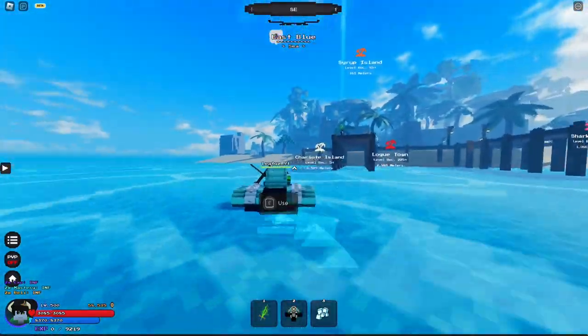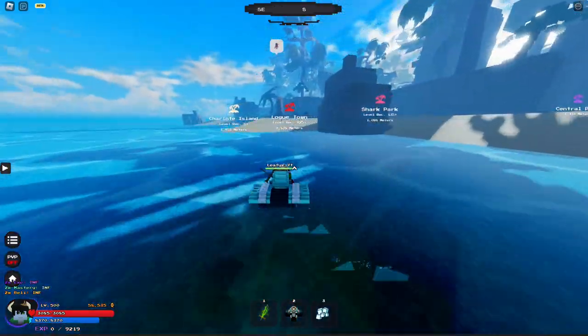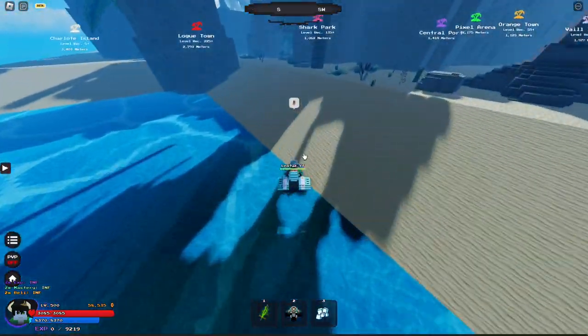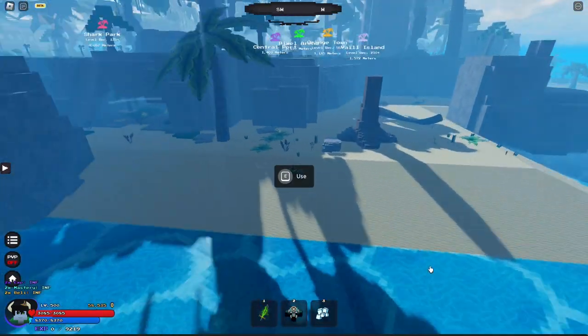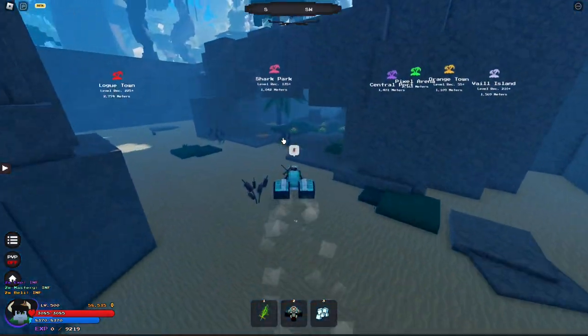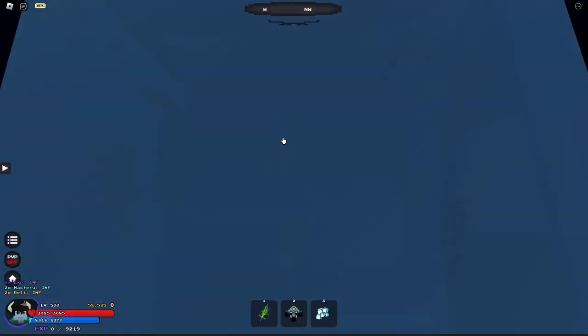Alright guys, once you are at the docks, you just want to keep going around south of the island. You're going to wrap around, and then there's going to be a cave right here at the side. The docks are over there and you just come all around. And here is the cave where we will meet our trainer for 1SS.